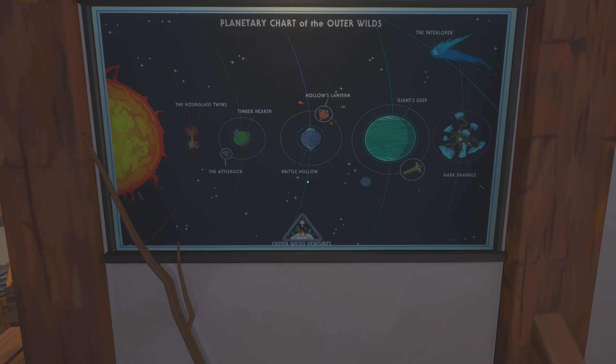Next is the Planetary Chart of the Outer Wilds. I wonder if that's what the Hearthians named their solar system. This is a mural created after the Nomai found the modern Hearthian ancestors.